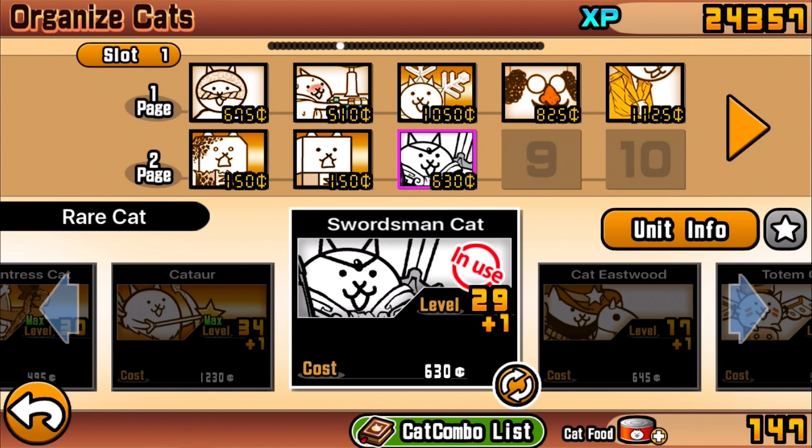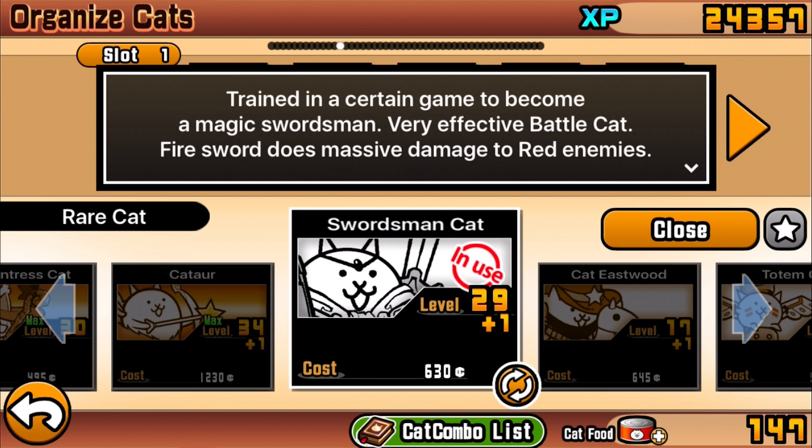He's useful for the available stages in story mode at least. So the swordsman cat — trained in a certain game to become a magic swordsman, a very effective battle cat. Fire sword does massive damage to red enemies. The swordsman cat kind of reminds me of games like Final Fantasy.